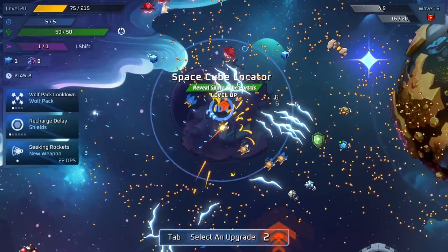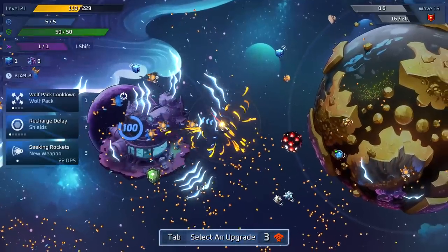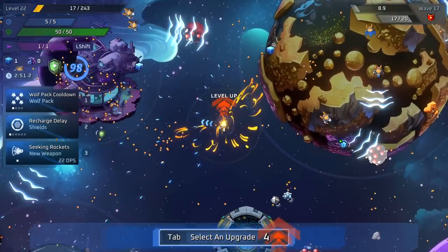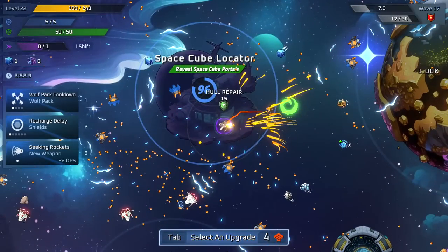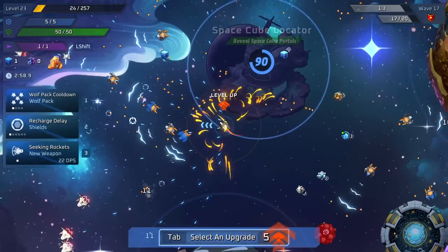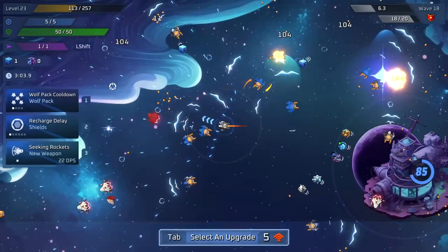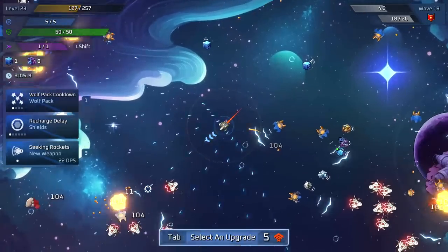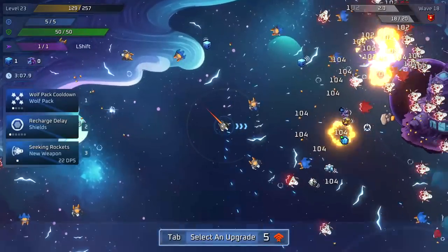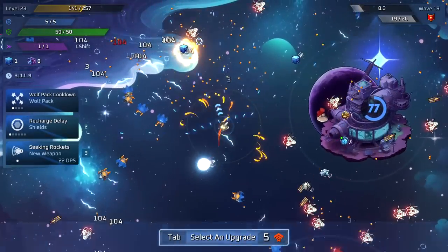The time cubes are used for buying level ups and re-rolling your level ups. The space cubes are used for metagame upgrades that exist between play sessions, and boy there are a ton of metagame upgrades — they all feel pretty meaningful and buff your characters up in a pretty satisfying way.